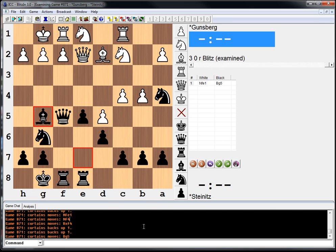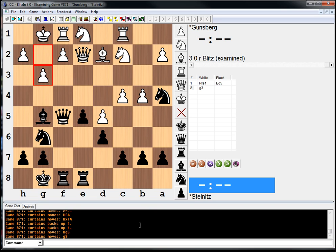And Gunzberg was understandably scared of knight to f4 and played the move g3. And now my question to you is what should black play again? So pause the video, try to figure it out.